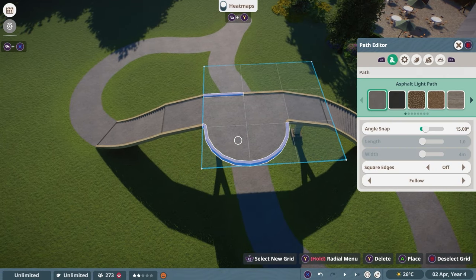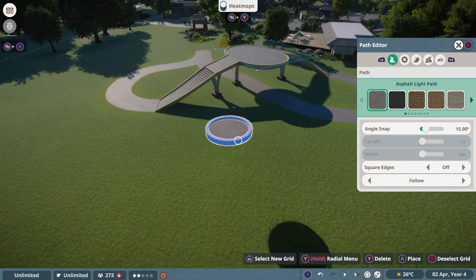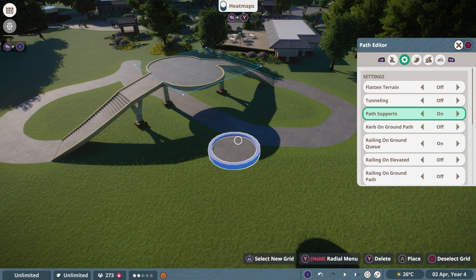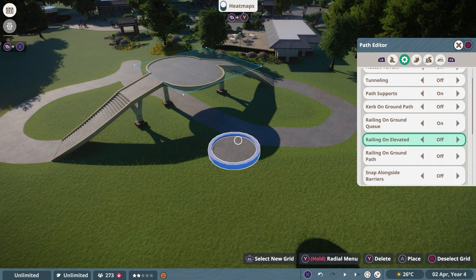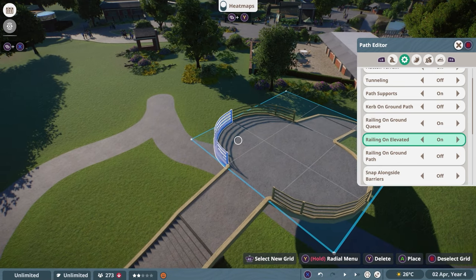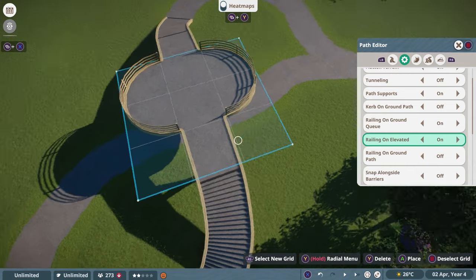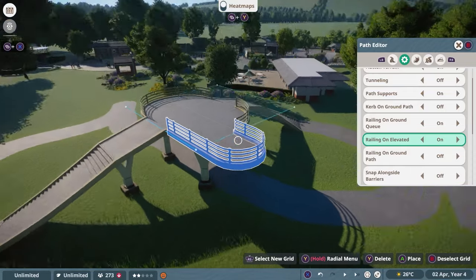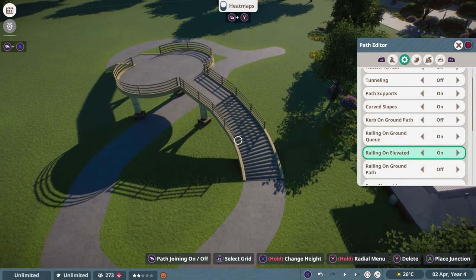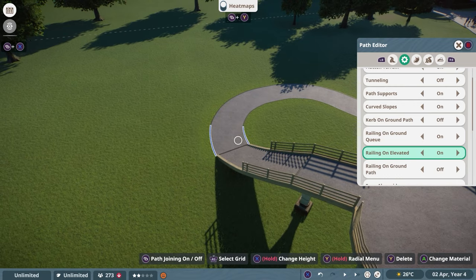If you choose a path piece on a raised area, you can start painting out a plaza. For a raised area, you might want railings — so go to the radial menu, turn Railing on Elevated on, then highlight the path once more. You'll get railings on the raised path. Since we're in the grid editing mode, press B first to exit it, then you can adjust the railing on all the other path pieces too.